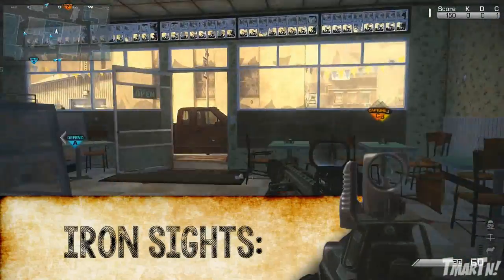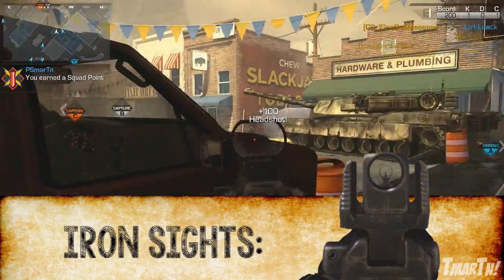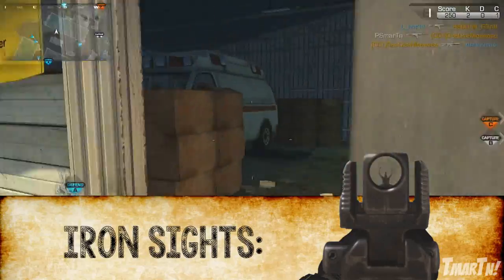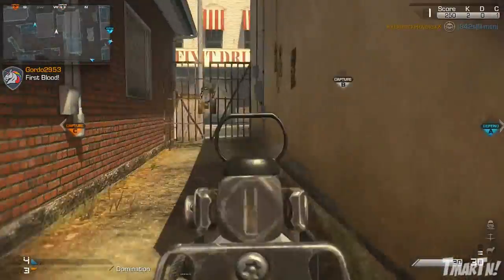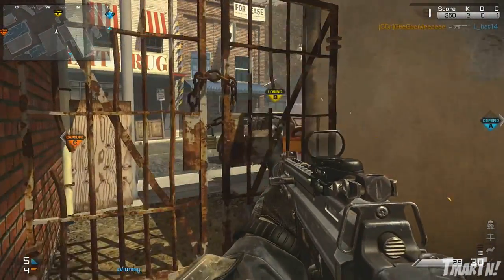Starting off with the iron sights, they're these weird 3-tiered sights with like a full circle covering a trident in the middle. It's really crazy, it's really bulky, and I don't really like them all that much. They aren't the worst in the game, but they really aren't that effective. They're kind of open towards the top, but it's really easy to lose enemies once it kicks up.